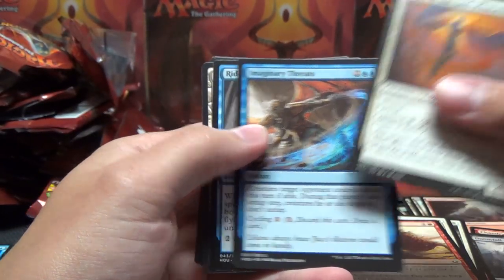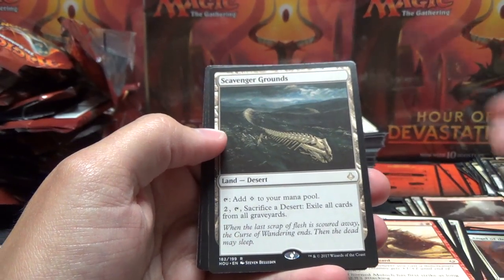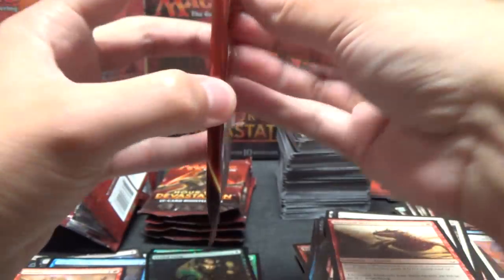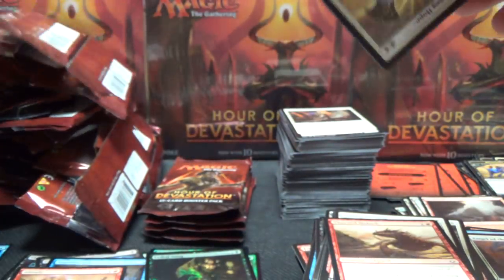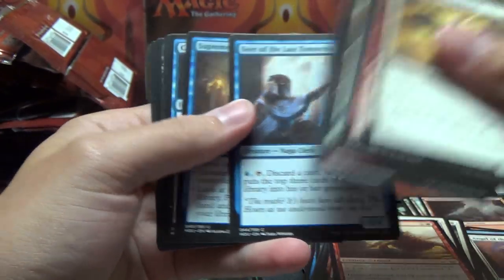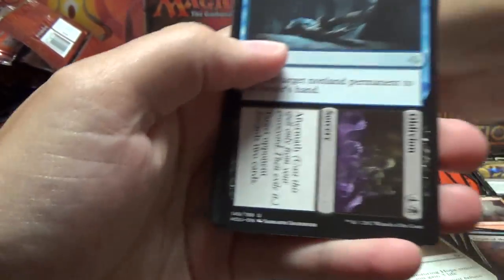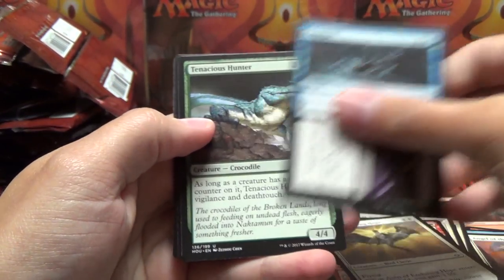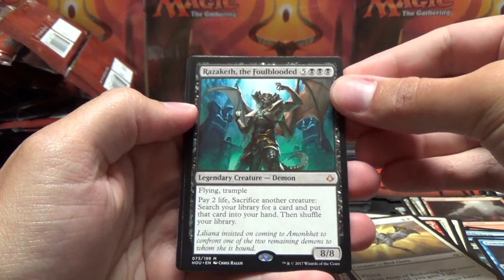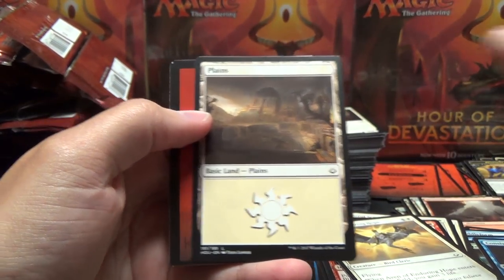Angel of God Pharaoh, Imaginary Threats, Rural Form, Scavenger Grounds, Full Art Plains. At least I think we're winning the expected pull rate of Full Art lands, for whatever that might be worth. Supreme Will, Consign Oblivion, Tenacious Hunter, Razaketh the Foul Blooded - and the streak is over. Streak of two right there.